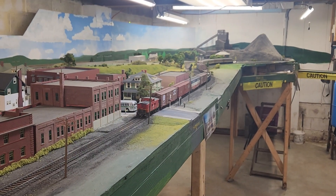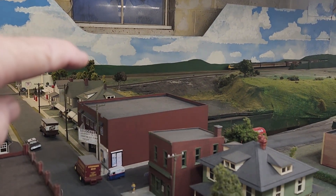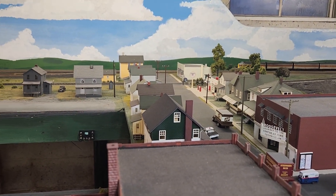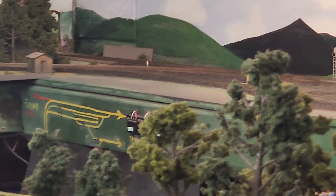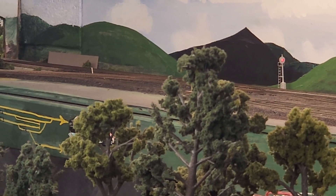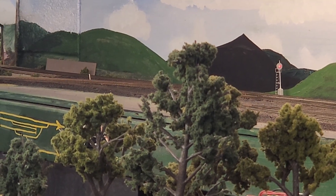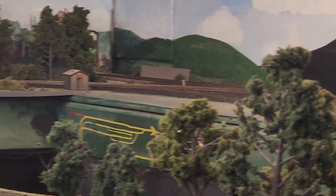I'm going to pause here for a second. So the train on main track 1 — as soon as it hits that sensor around behind that house — a couple of things are going to happen. That turnout is going to change for the yard lead, and that train is going to run down the yard lead into yard track 2.